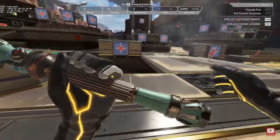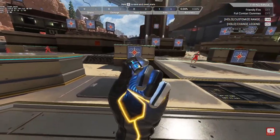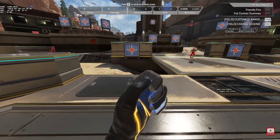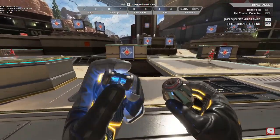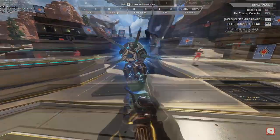Then you also have this other inspect animation. And finally the Nessie inspect animation that you might have already seen online, where she does her usual inspect. However, there are these Nessies flying around.